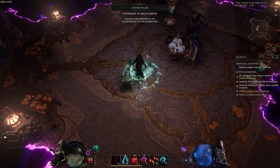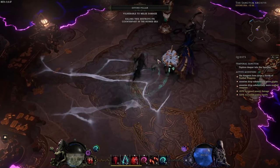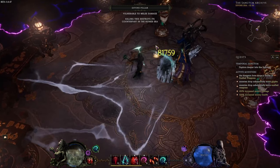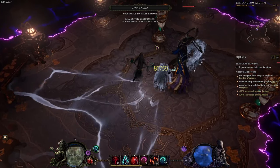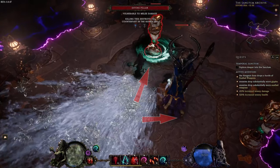This water cone telegraph is highly lethal and needs to be avoided by most builds. If you have movement skills you should try to spare them for this ability, especially early on when you are learning the fight. You should always move diagonally left or right towards the boss for the shortest path out of this telegraph.